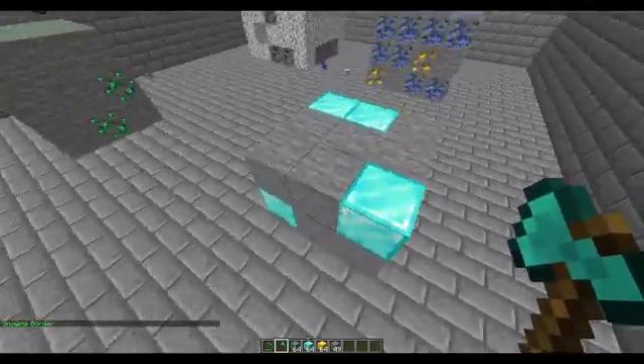Now in survival mode, let's see how it works. I start breaking blocks — this one is just giving stone — and if I break the diamond block it goes to stone, then after two seconds it goes back to its original block. That's basically how it works.